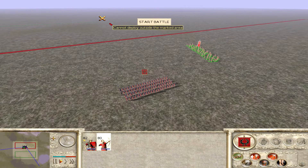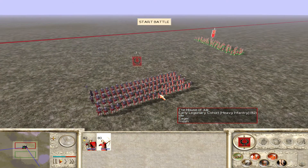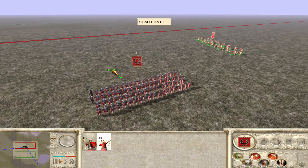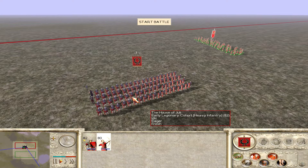In this example, I've got an early legionary cohort worth about 610 denarii. Their stats are 9 attack, 17 defense, and 3 charge, with missiles at 17. I'm going up against a standard Praetorian cohort which costs about 810 denarii. Their stats are 12 attack, 23 defense, and 3 charge. So comparing the stats, their charge is the same but their defense, attack, and missile are all much better.